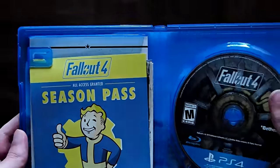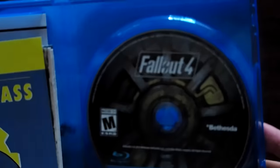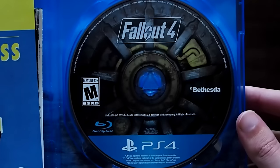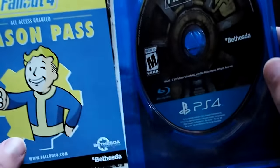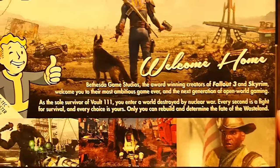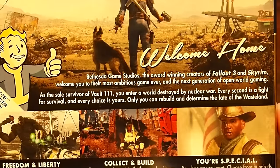Fallout 4, look at this. Oh my god it looks so beautiful. Let me see if I can get this on the camera. Look at it man, it's got the vault — oh that's awesome. Actually before I get into all this stuff let's read the back of the package here. So here's what it says on the back: Welcome home. Obviously it gives a description of the game there.